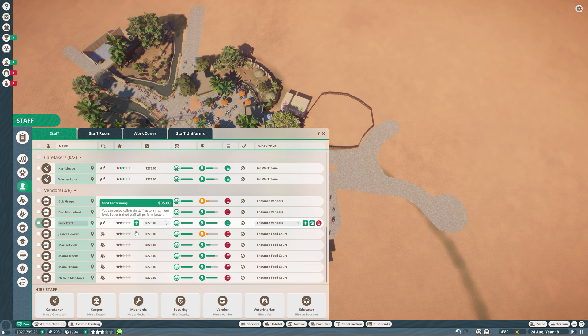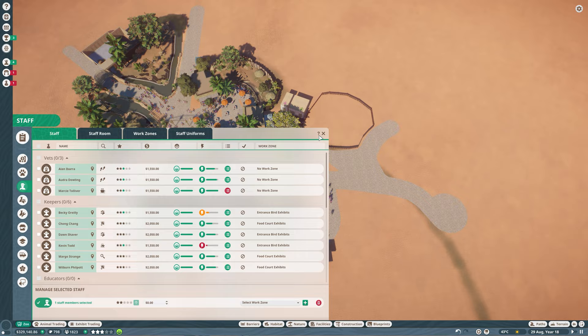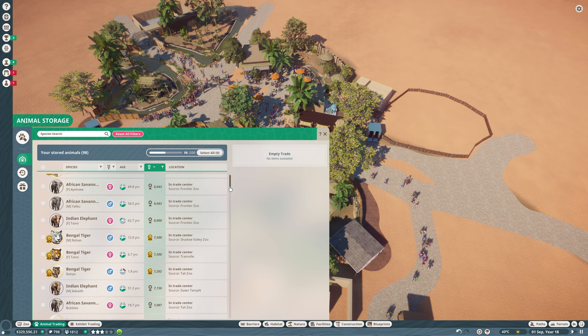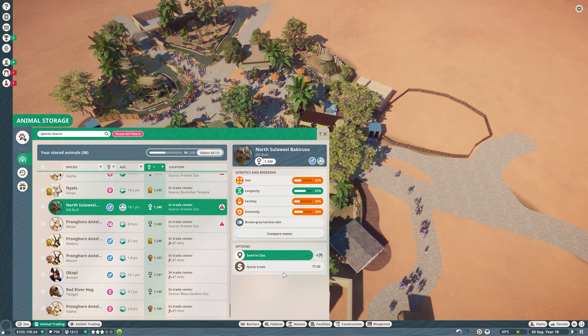Our vendors seem to be struggling a little bit as well, so let's train them up and see if that helps. And if it doesn't, we can always hire more. We are not hurting for money whatsoever. It also looks like we got some more conservation credits. I listed some of my animals from storage onto the market — there's a couple more that are still for trade, just to get us some more conservation credits.